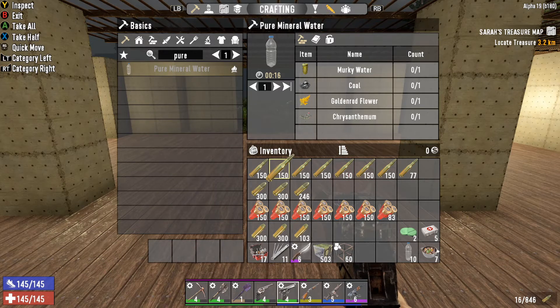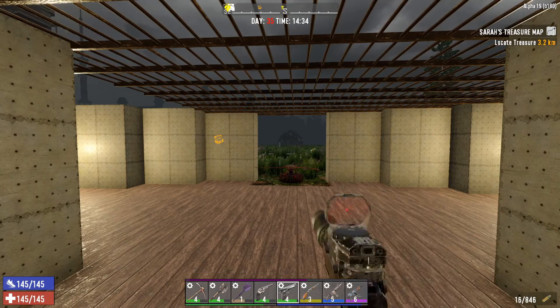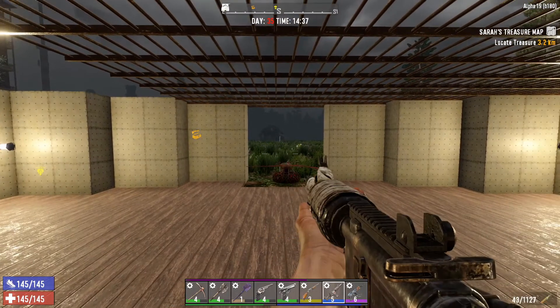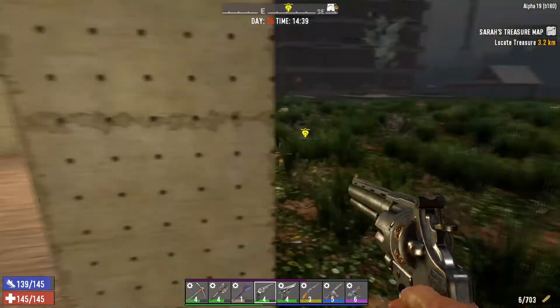Just to give you a run through - we have 709 for the magnum, around about 860-ish for the pistol, nearly 1,000 for the shotgun, and about 1,200 between these two guns. We should be, in theory, absolutely fine when it comes to ammo.